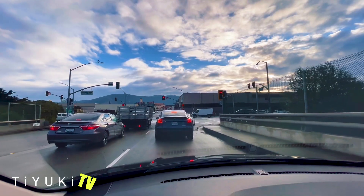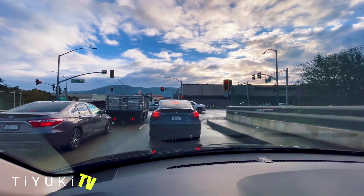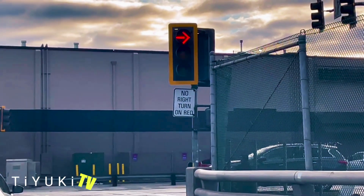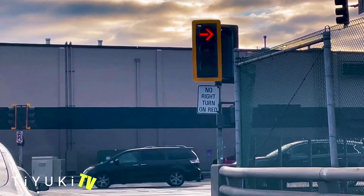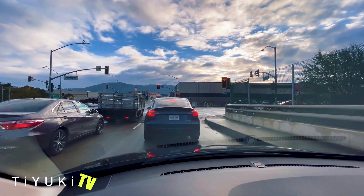Welcome back to Tuyuki TV. For beginner drivers, once you get your license, feel free to make a right turn on red — if and only if it's allowed. If you see a sign that says 'no turn on red,' then just stay. Never make a right turn on red; just wait for the green and only go on green.